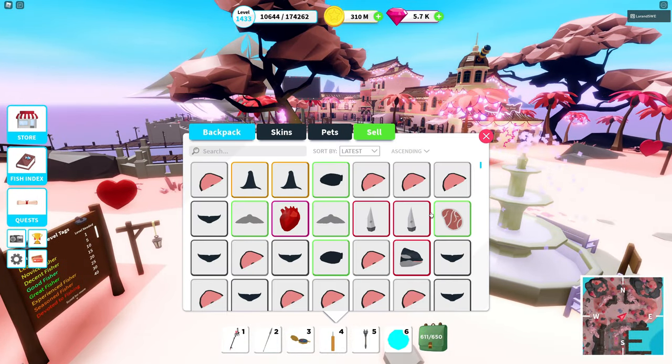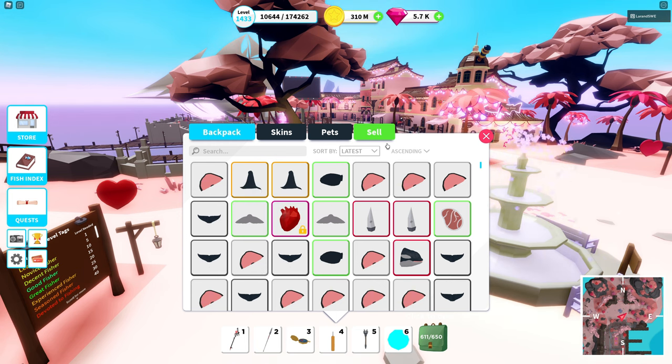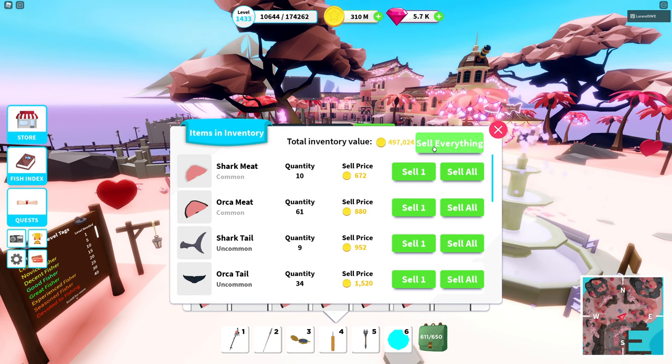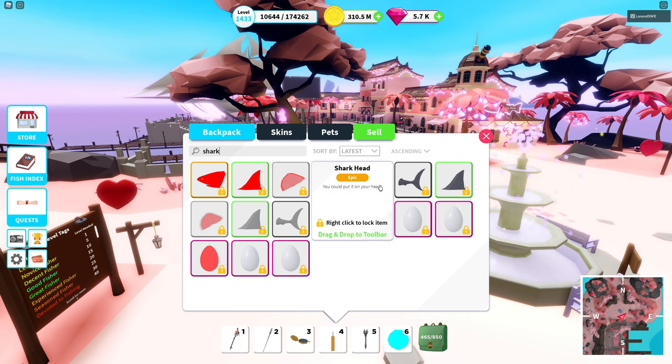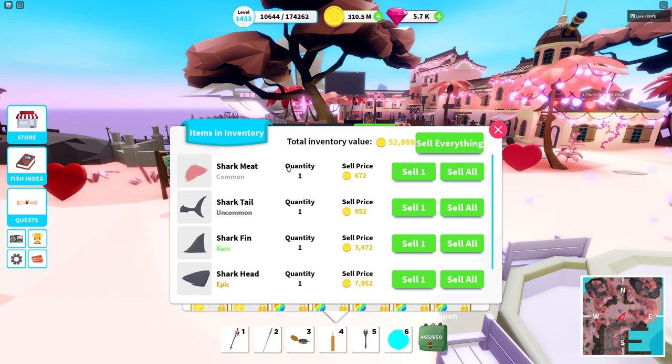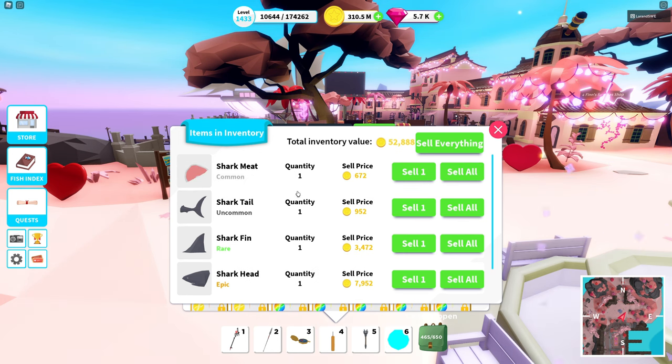We're going to go sell the things we have here and then take a look at different shark pieces. So if we check the normal shark first — this is what you get from a normal shark. I want to mention I have the double coin game pass, so everything you see here as a sell price you have to divide by two if you don't have that game pass. A rare item from a shark fin goes for several thousand, and the shark head is almost 8,000 on this server. If you're very lucky you can get a shark egg — that's a normal price of almost 20,000, which is awesome. Getting a shark isn't that hard, so great income.